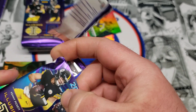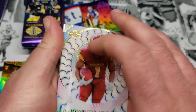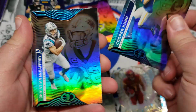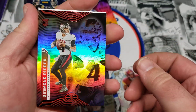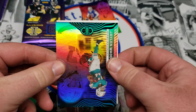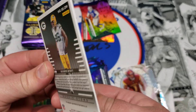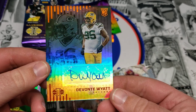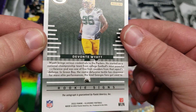We got something a little thicker in here — move that one to the back. We got Jahan Dotson Mystique, Cooper Kupp, Christian McCaffrey, Desmond Ritter rookie, Jalen Waddle. Now what's the sticker card going to be? Devante Watt — we're gonna come away with an auto, guys! Devante Watt auto — D tackle. It doesn't say on here but still.